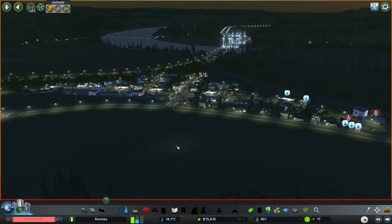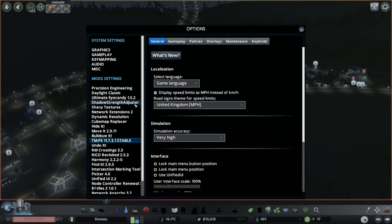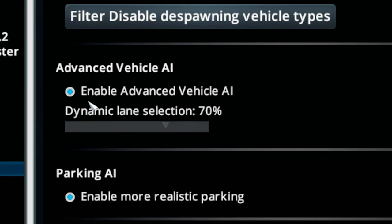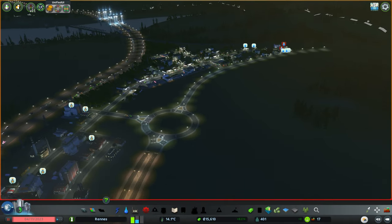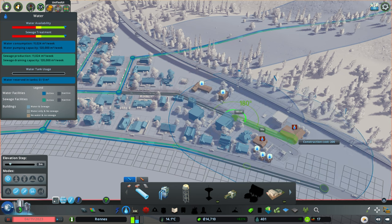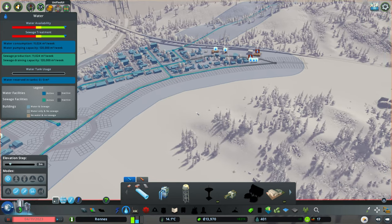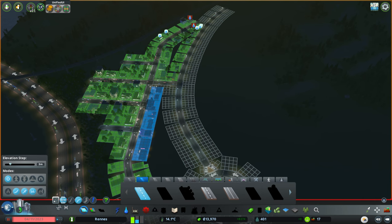We've got 15 grand to play with, but we definitely need to put more residential down. Also in TNPE, I have got disabled de-spawning, enabled advanced vehicle AI and dynamic lane selection at 70%, and enabled more realistic parking. It's going to give a bit more of a challenge later on for sure. Let's extend the water lines down here and get these to the residents that are complaining. I do like to put my pipelines under the roads — technically correct.